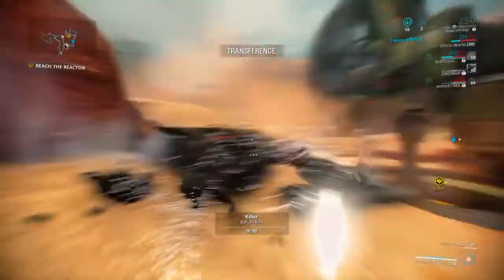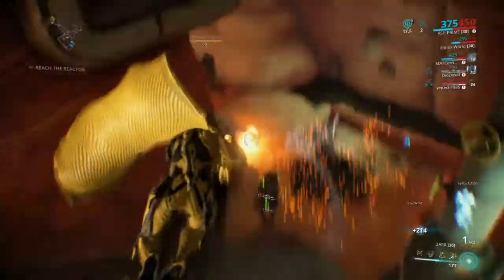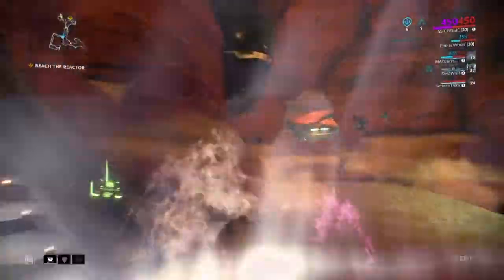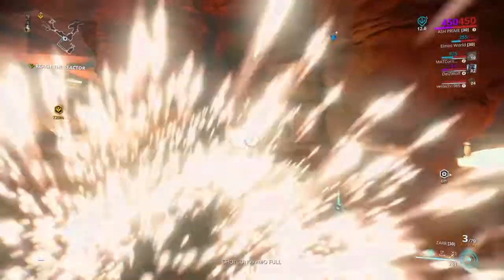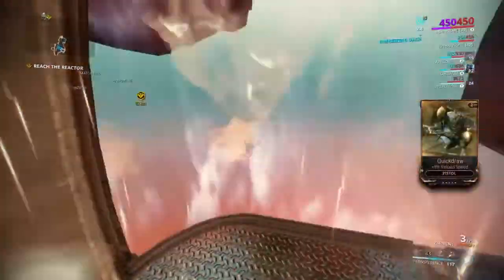It's a bad-ish build, but it works for endgame. We can all survive to endgame with it. I only have two primed mods, so don't expect me to have something like Primed Flow on here. You can easily just replace normal Flow with Primed Flow if you need to. This is what you would expect from a new Ash, but endgame Ash is like this.